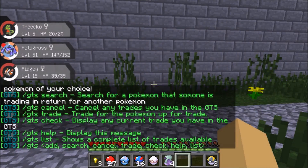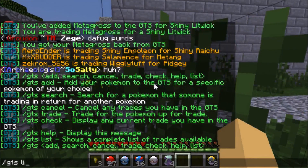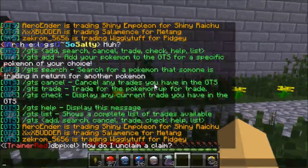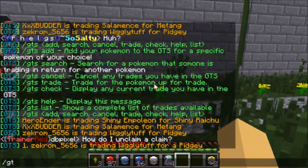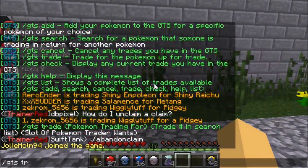That leaves only the trade command. I've given myself a Pidgey as an example. Somebody is currently trading a Wigglytuff for a Pidgey, so I'm going to trade for that. First do /gts search Wigglytuff to find them, then do /gts trade. It will show you exactly how to proceed — you enter the Pokémon name, Wigglytuff as shown here.